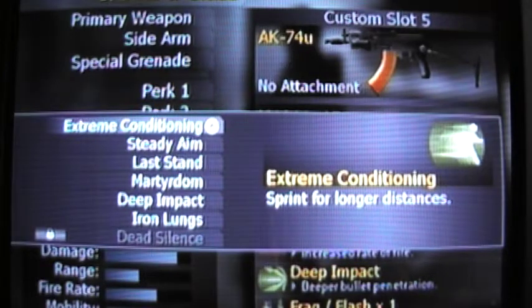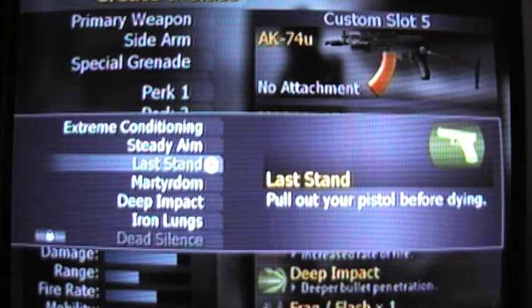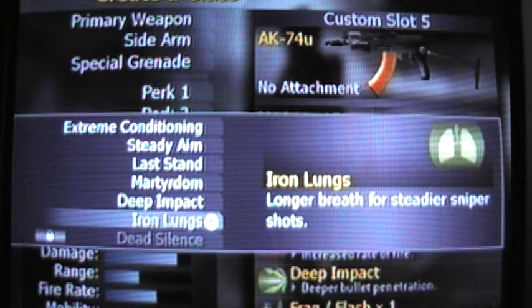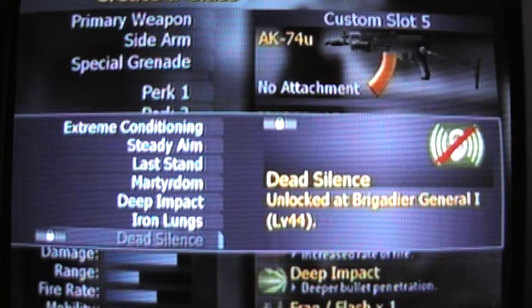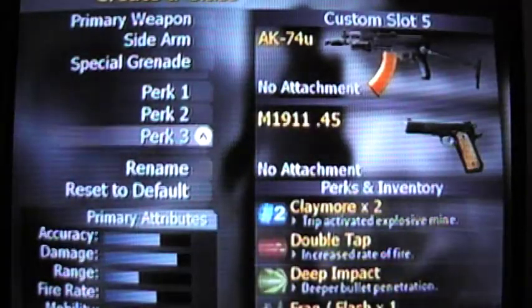Extreme Conditioning is Marathon. Steady Aim is Last Stand, or Second Chance pretty much. Martyrdom — you drop a live grenade when killed. Deep Impact is Hardened pretty much. Iron Lungs gives longer breath for steadier sniper shots, so this one would be Scout. Dead Silence would be Ninja Pro — pretty much Ninja, but it's kind of a mix of both.